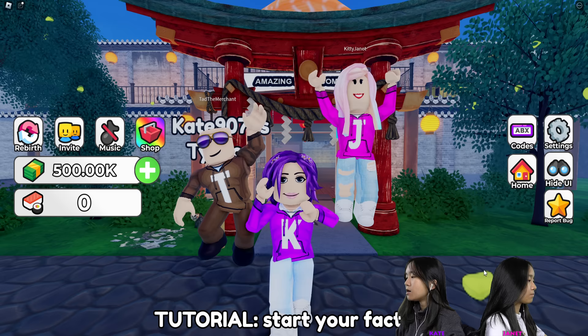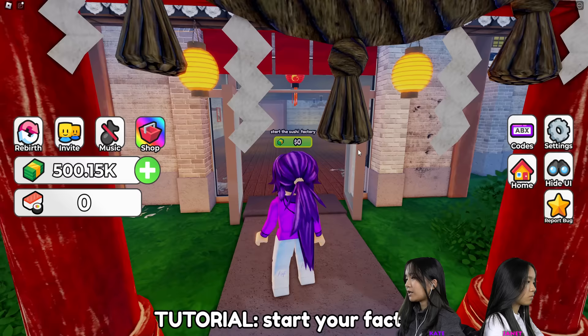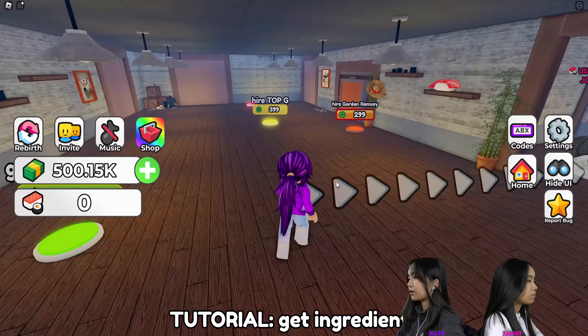So we're going to play until we can buy the Prove Dad Wrong button. First I'm going to enter in a code. It's joined. Yay, I got 150 cash.